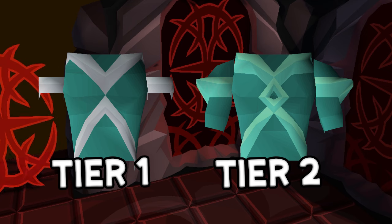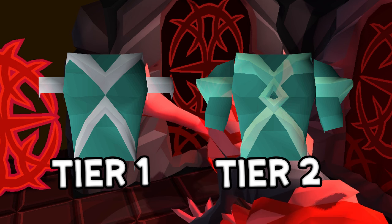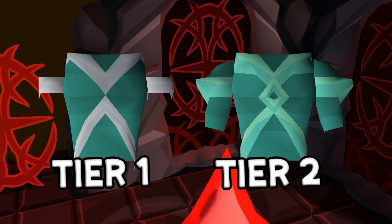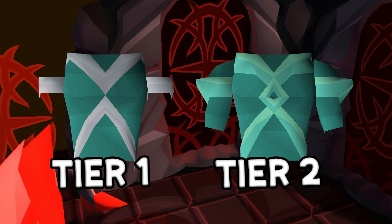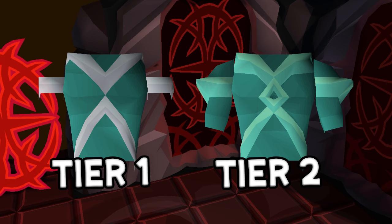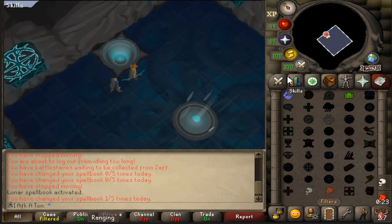Before getting into runs, there's an important question: tier-one or tier-two armor? Tier-two armor is safer but takes longer — if you're not comfortable with the boss fight yet, tier two is the way to go. If you feel comfortable, tier one is better because it takes less time and yields more kills per hour. Tier-two has better stats and reduces damage taken in the Hunllef room, but tier one is more punishing if you make mistakes. I'm going to enter a tier-one run now to show you what I do.